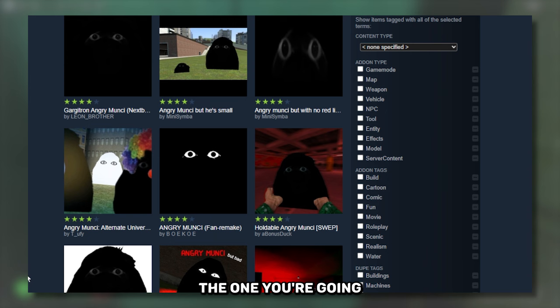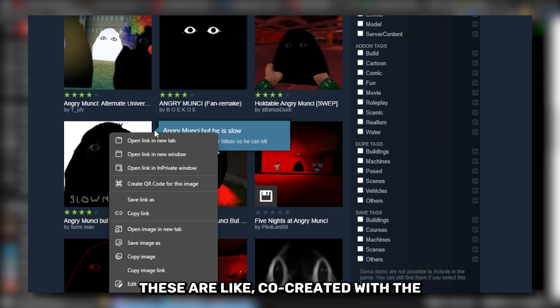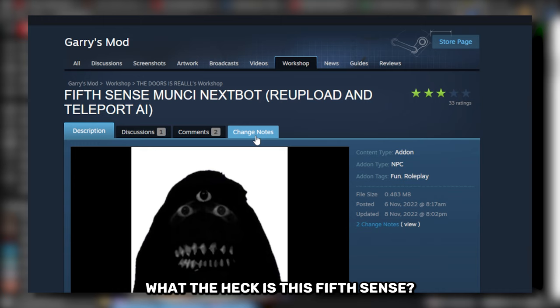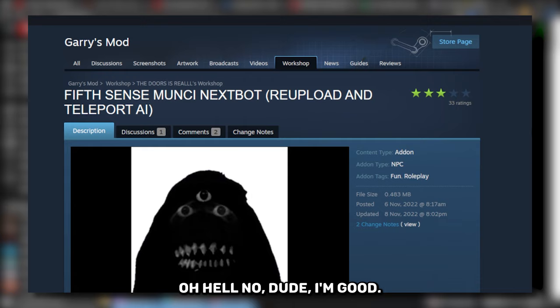When you're scrolling in here, you will see that there are a lot of creators. The one you're going to want to be looking for is this one by Funnyman — these are like co-created with the guy who made the other Angry Moonsies. Here's Joe Monkey, the guy who originally made Angry Moonsie. It is Angry Moonsie V2.